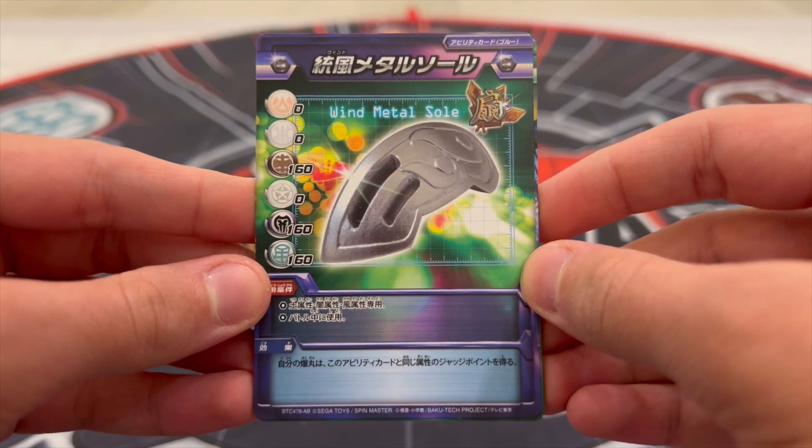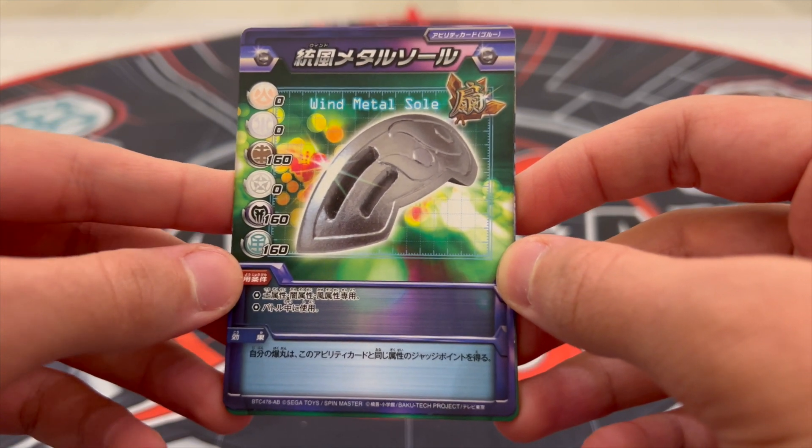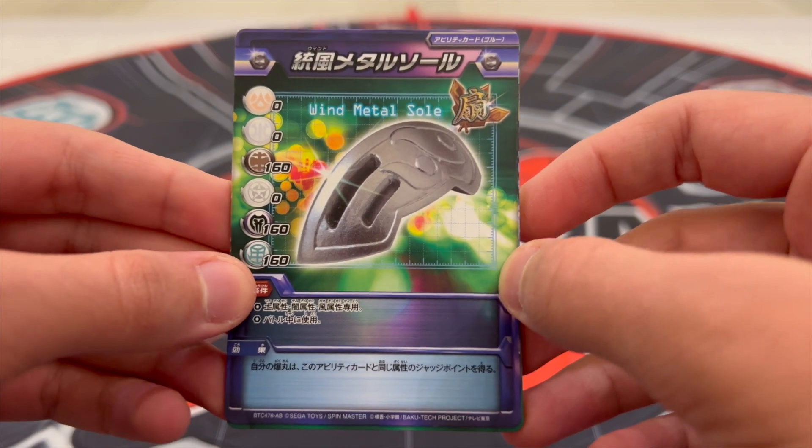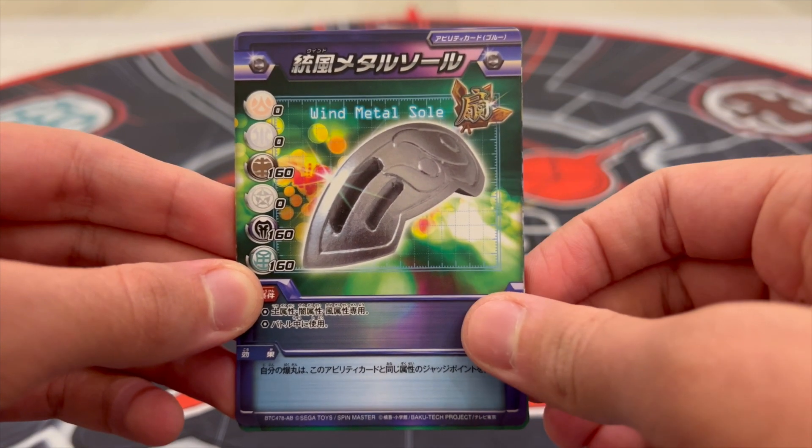The next blue ability card is also a generic G power add bonus, but this time it only gives 160 for Subterra, Darkus, and Ventus. It features the Wind Metal Soul Part.